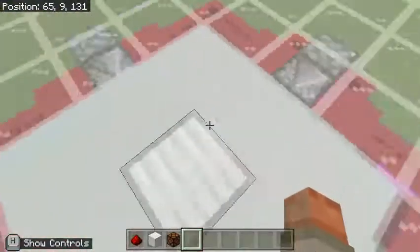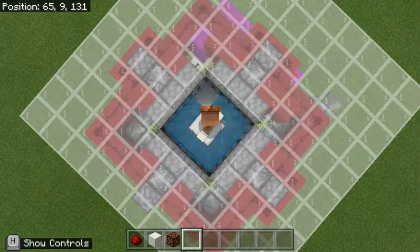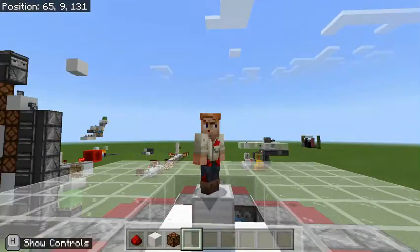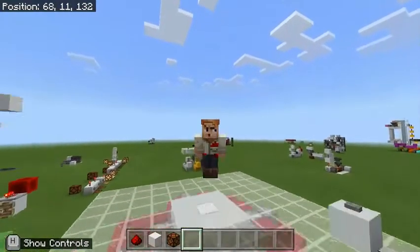We also have a really long pulse extender on the magenta blocks there to make sure the TNT has enough time to explode. This is just something that is absolutely insane. All you have to do is hit that button right there, the floor will be dispensed — look how insane this is — and you'll be shot straight up into the stratosphere. Three, two, one, bang — up into the sky. Now that is absolutely insane.